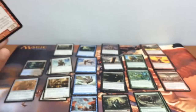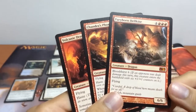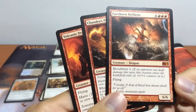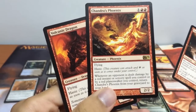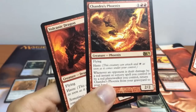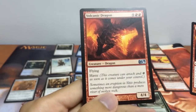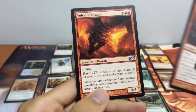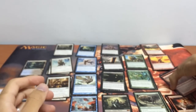These packs are really awesome because we have 2 mythic rares. First up we have our Furyborn Hellkite, a 6/6 with bloodthirst 6 for 7 mana with flying — our awesome dragon. We have our Chandra's Phoenix, a 2/2 flying with haste. Whenever an opponent is dealt damage by a red instant or sorcery spell, we can return this to our hand from the graveyard. We also have our 4/4 flying Volcanic Dragon with haste for 6 mana. Looking pretty awesome for our red.